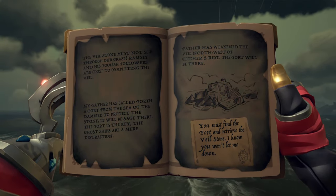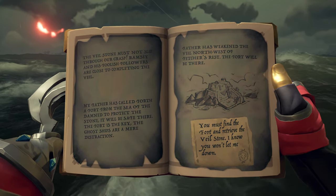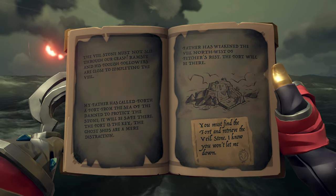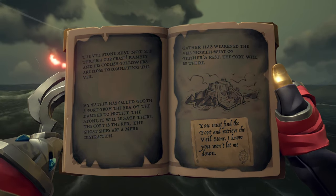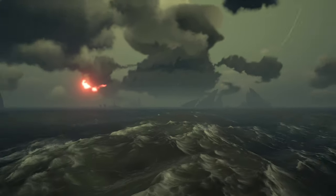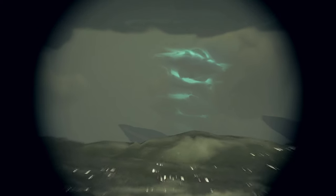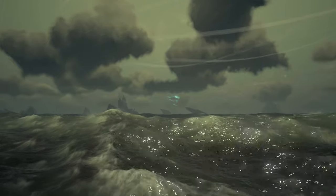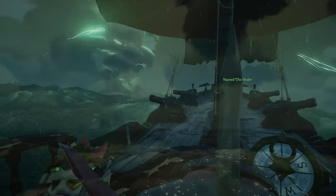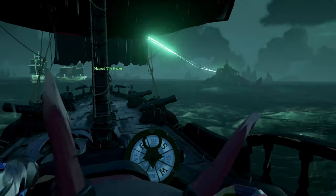Whichever two of the three quests you completed, you'll now have two veil stones in your mask. The final pages will tell you to find the fort and retrieve the final veil stone. You don't even really need to read that, because there will be a large teal blue twister visible in the distance - that's where you need to go. Head toward it to enter the final battle of the voyage.